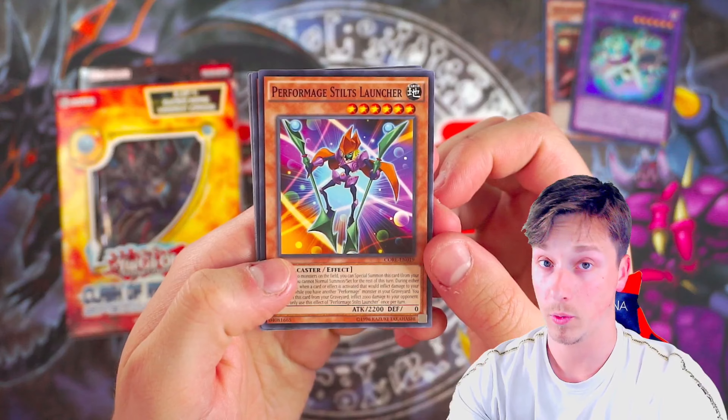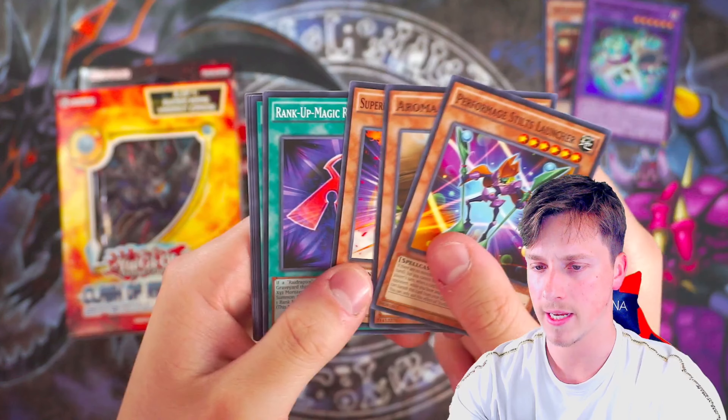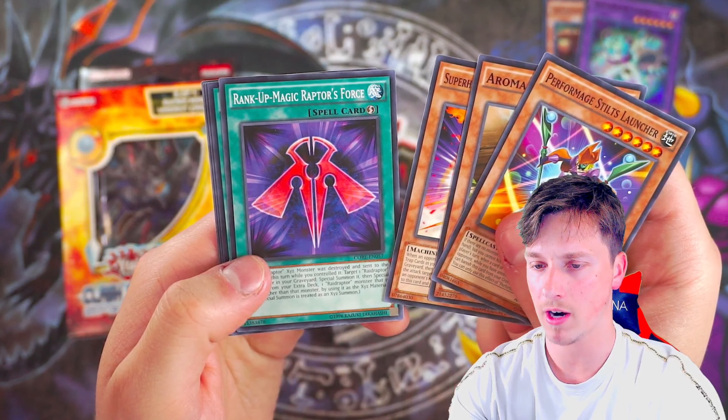So Kieran is up next. We have two of these boxes for Kieran. He's been telling me he hasn't had much luck opening up the new sets, so he said his luck's better on the channel with viewer support. Let's see what we can get Kieran. There are his three packs — we've got a Fright for Tiger and an Engraver of the Mark as the two promos.